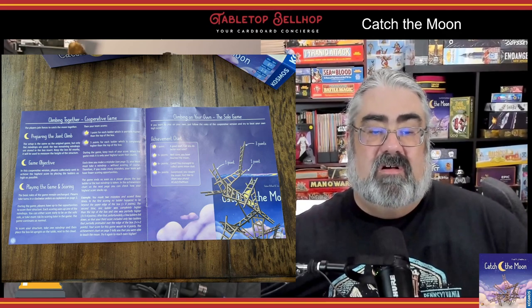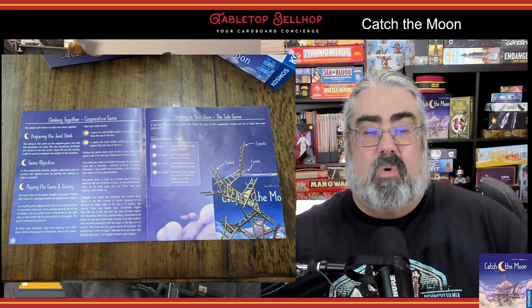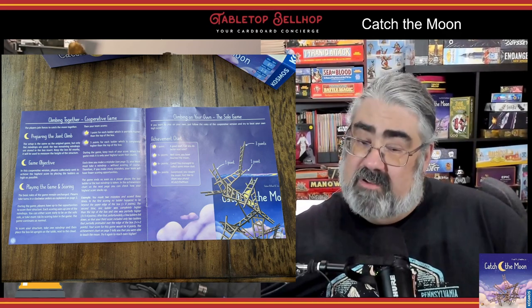What you get with Catch the Moon is a big plastic cloud base with several holes in it to insert two starting ladders, a bunch of misshapen birchwood ladders, a custom d6, and seven raindrops representing the moon's tears. There is a felt-lined box insert to hold all of this, as well as instructions in multiple languages.